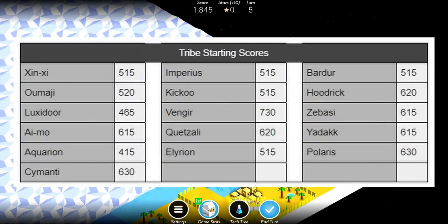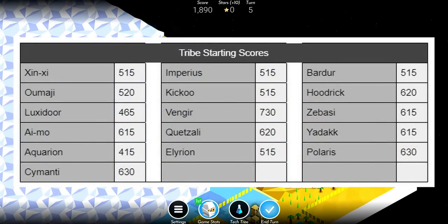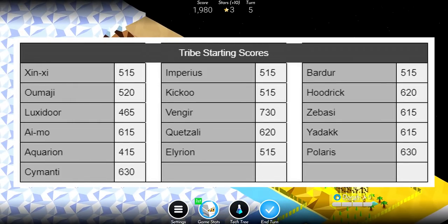Here's a list of all the starting scores in Polytopia. This narrows down your options somewhat, but not entirely. For example, Zabasi, Yadak, and Aimo each start with 615 points.